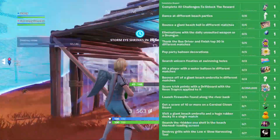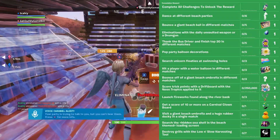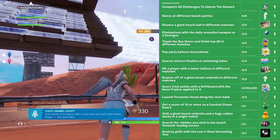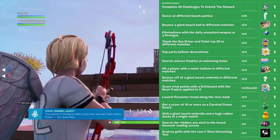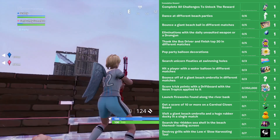Starting off with the first challenge, you need to destroy 7 grills with the Low and Slow pickaxe. For this, you'll get the grill emblem as a reward. The next challenge is to search the hidden seashell found in the loading screen — the reward looks to be a True Heart lobby music. After that, you'll need to visit a giant umbrella and a huge rubber ducky in a single match.